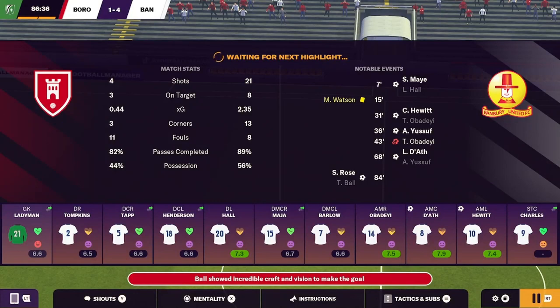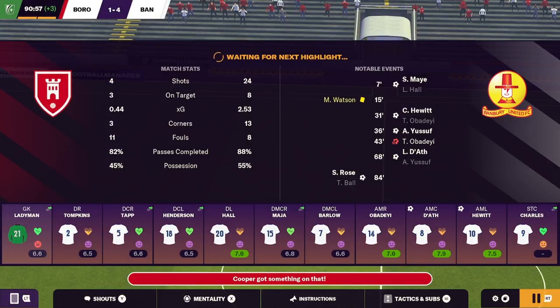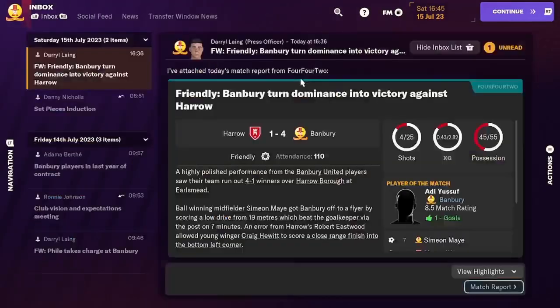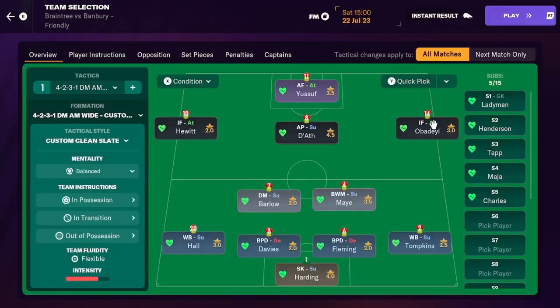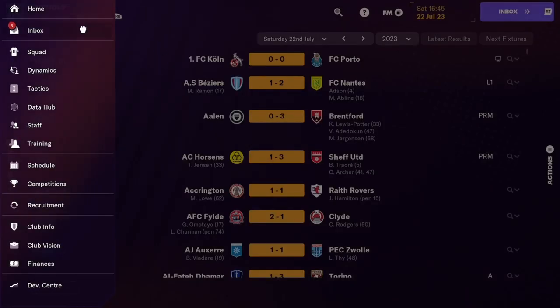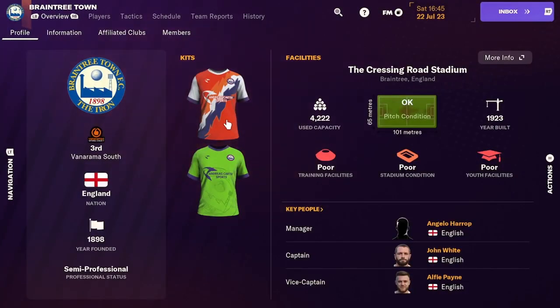They didn't really have a look at the game until they scored. 4-1 win against a Southern Premier South team - that's not bad actually. We've got another friendly - 0-0 against Braintree. We did okay though. I can't remember where Braintree are - they're in the Vanarama South.